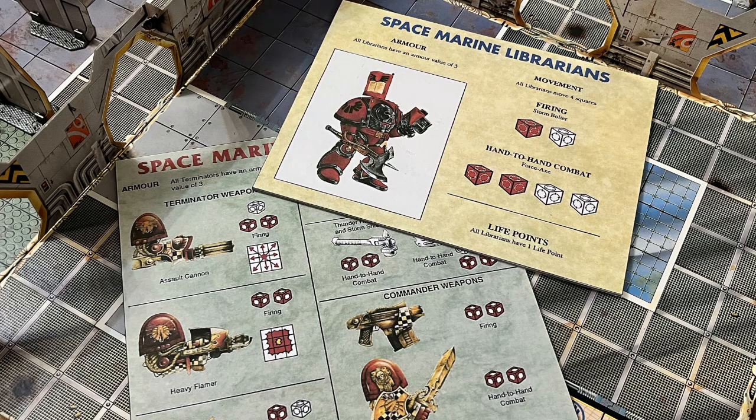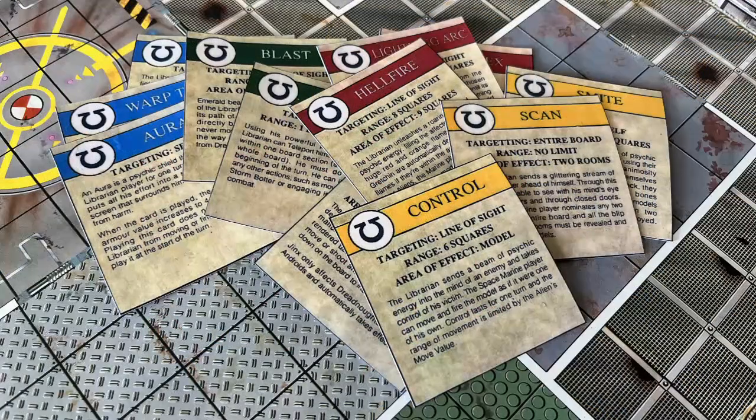Best of all, they get four psychic abilities. The rules for this campaign included psychic ability cards you could print out. Here are mine. I printed them on the thickest card I had, which I then glued to a second piece of card, and then I coated them front and back with two coats of Mod Podge.